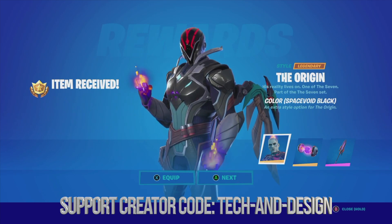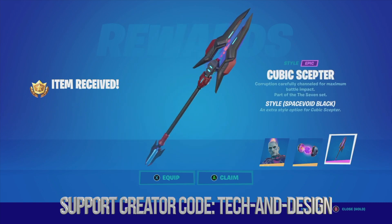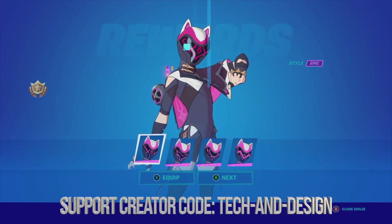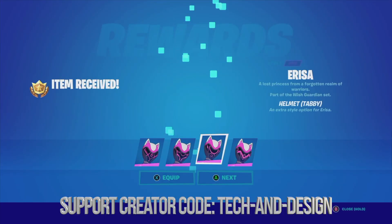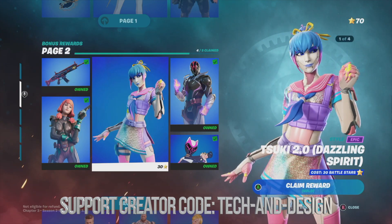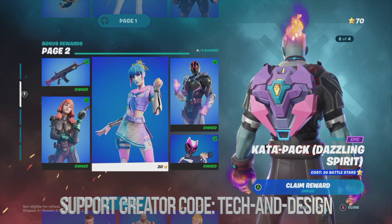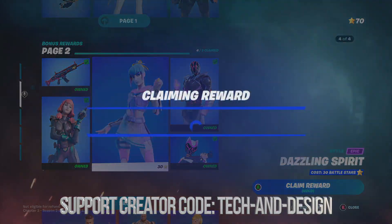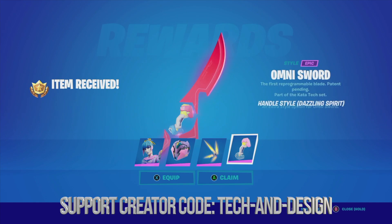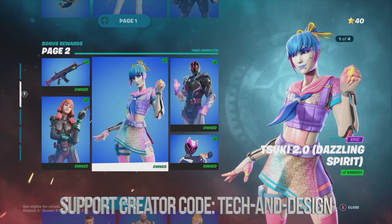Next up we have this awesome skin — just hold A to claim it. You can equip or just claim; I'm going to equip. Equipped and equipped. Now we're going to move down and equip this style — equipped, equipped, and equipped. And finally this skin has become unlocked, so we can go ahead and claim this awesome style by holding A. We're going to equip everything including this.